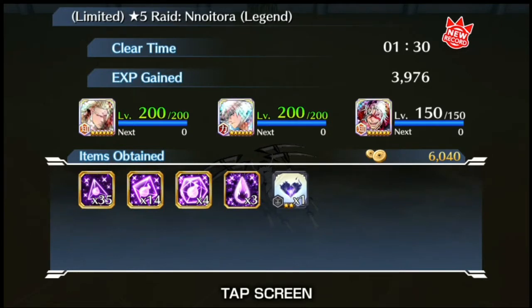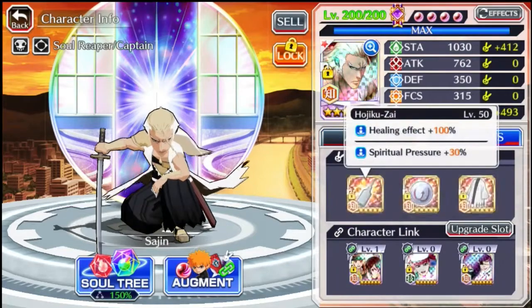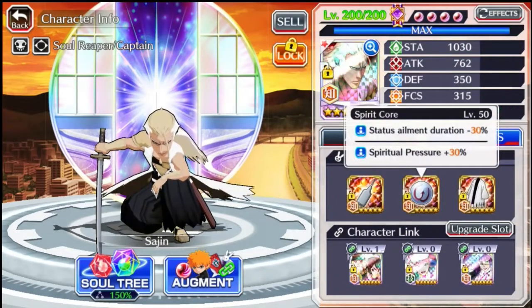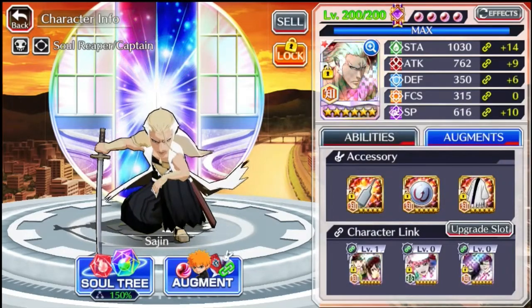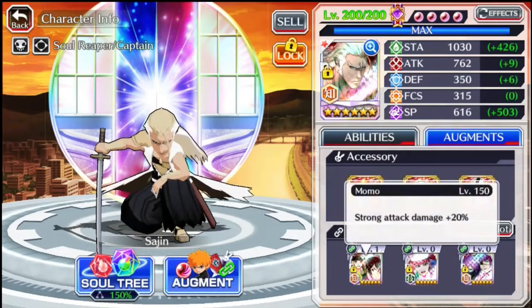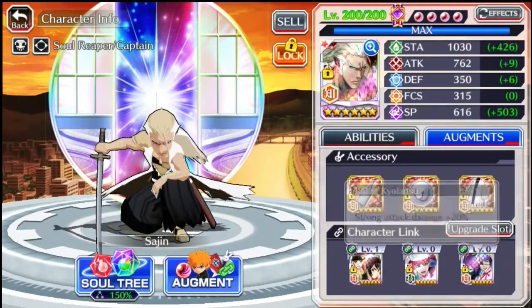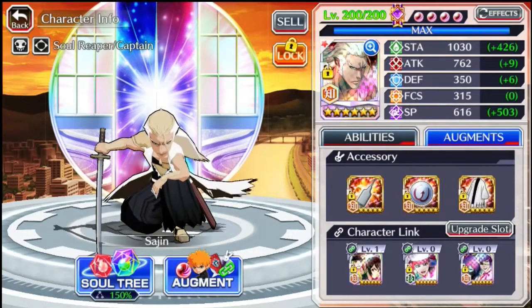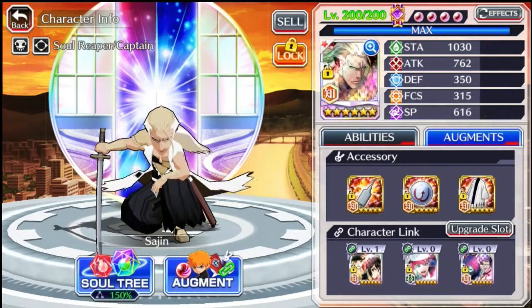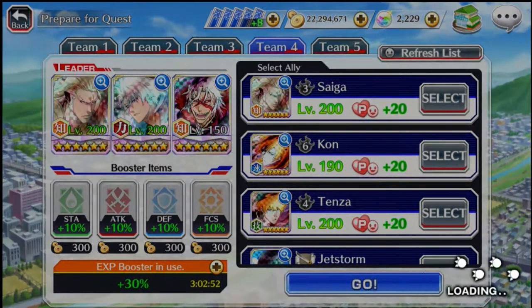Next we'll move on to the SAD build. We've got a Hachikisai with 30% SP, a Spiracle with 30% SP, and a Captain's Robot with 20% SP — so all up 80% SP. For the links we've got 20%, 25%, and 20% strong attack damage, so all up 65%. I kept his focus since his items already have decent SP as a second effect. No friends, no boosters — let's see if he can beat 1 minute 30.